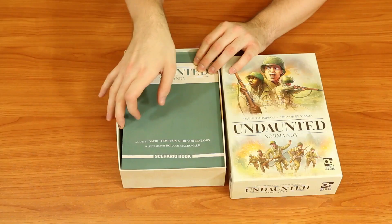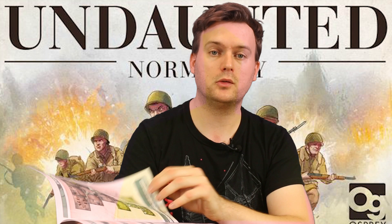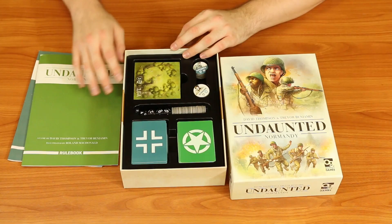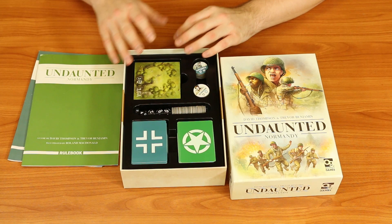This box has everything you need to play. It has a really nice scenario booklet with 12 different scenarios for setting up your battlescapes and mission objectives. There's also a very small rulebook — only 23 pages — and you really only need to reference the quick reference at the back to adequately play the game. You've got terrain tiles to build your battlescape to fight over Normandy.